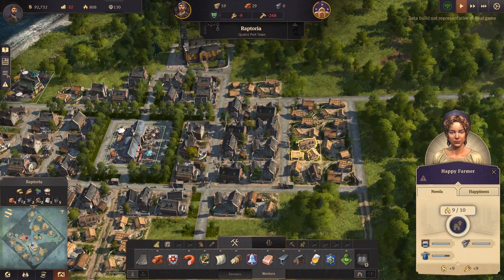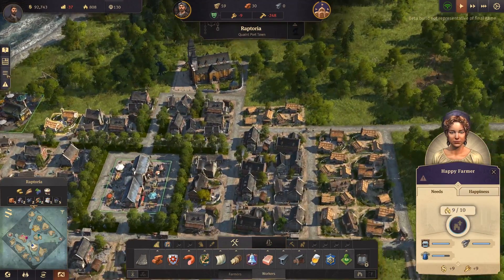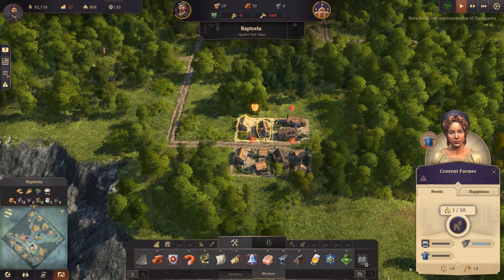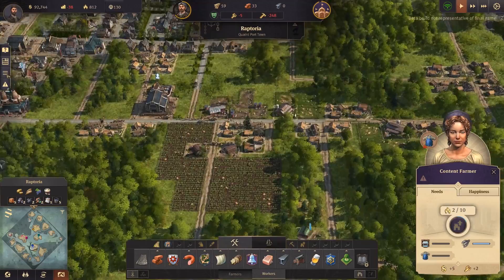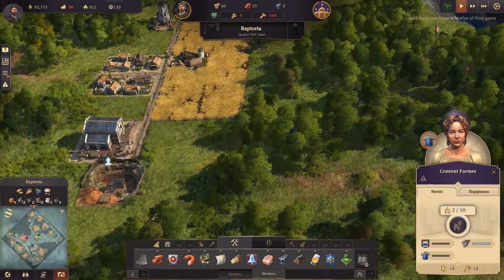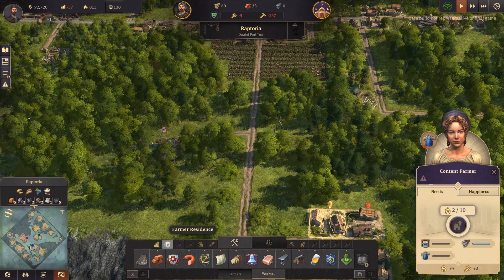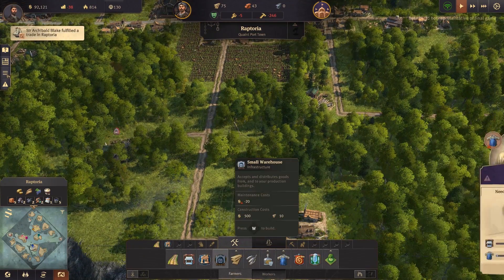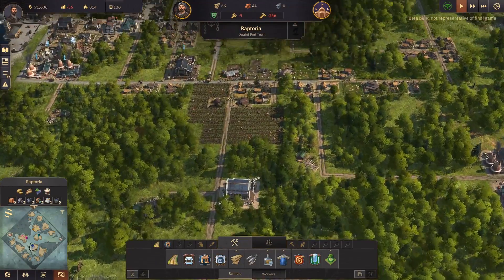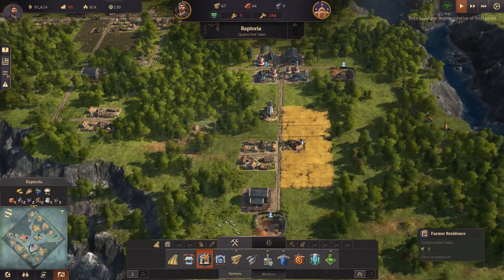More homes need to be populated before we can upgrade. Look at all these beautiful homes — we still need some more farmers. Some are unhappy out here with no access to clothes. They may be too far away from the main settlement. Maybe because they have access to a warehouse they can gather materials from. It wouldn't be a bad idea to build a warehouse here too, since we have a little farm and lumber mill. That should help — happiness has improved.